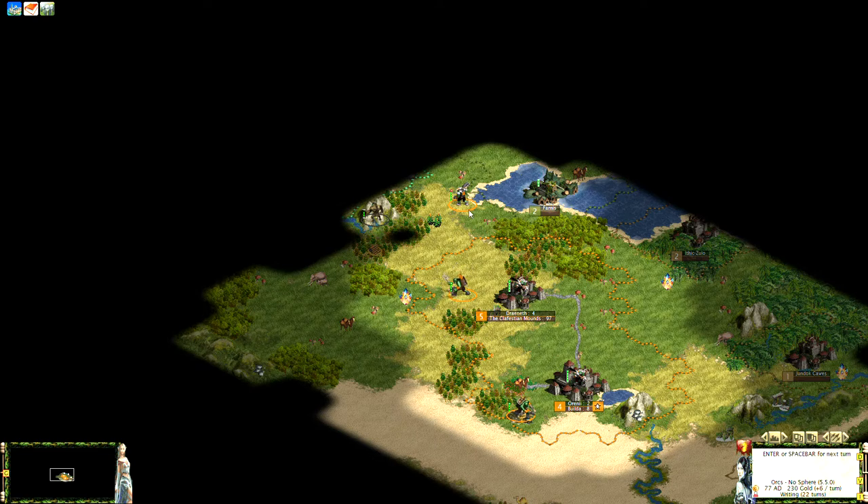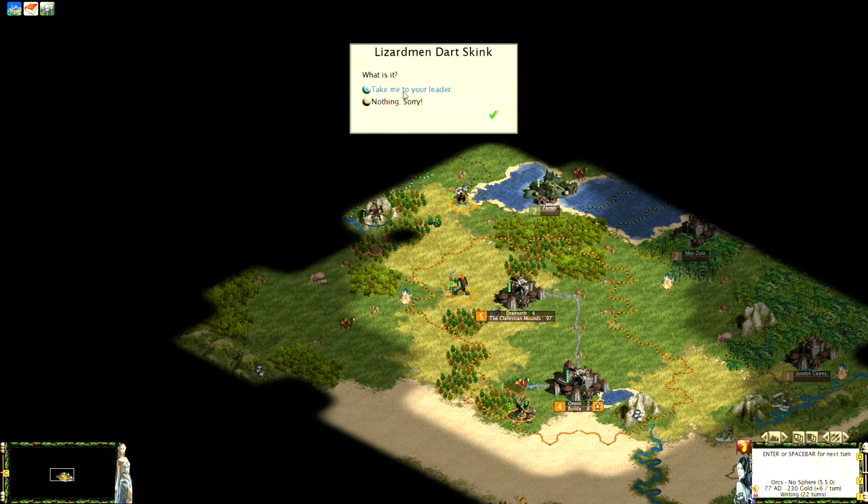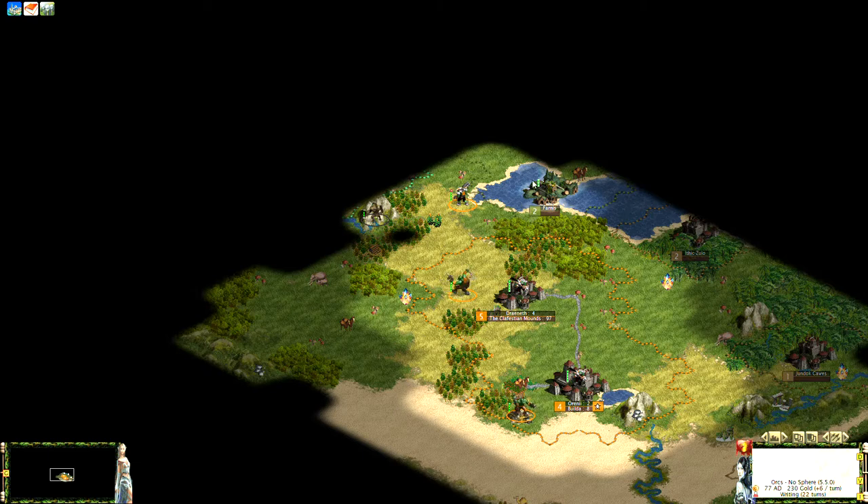Our exploring grunt is opening up visibility. We've spotted a crog over here, and there's a lizardman city over there — interesting! There appears to be a chunk of land there; only the Naga can really build cities on water, so other races need land to settle.